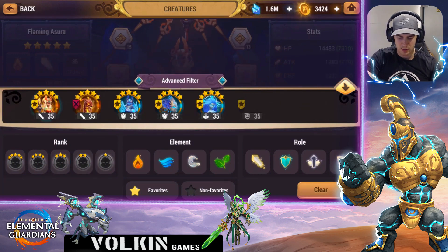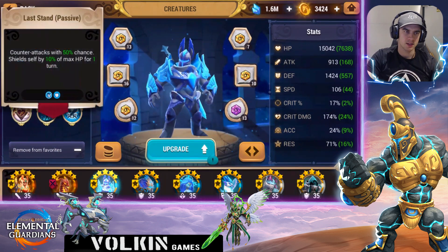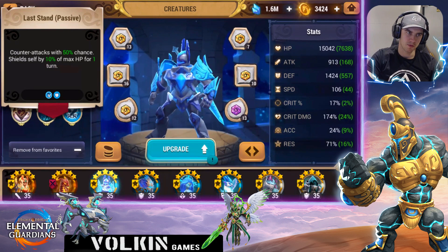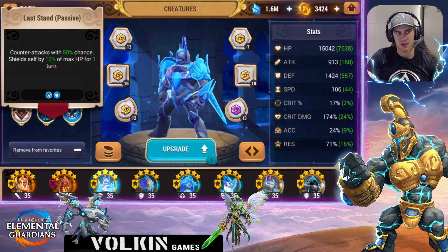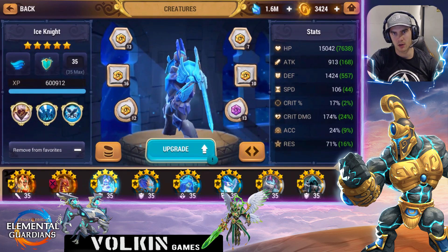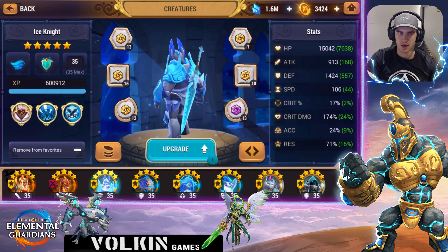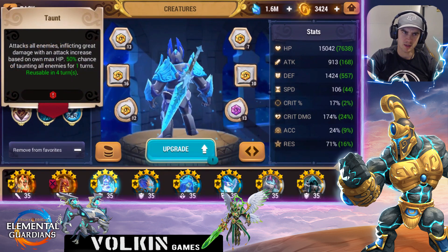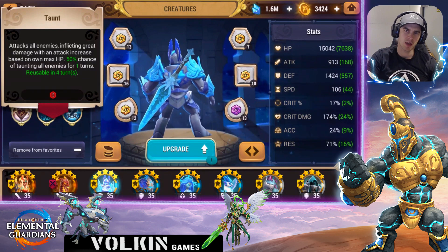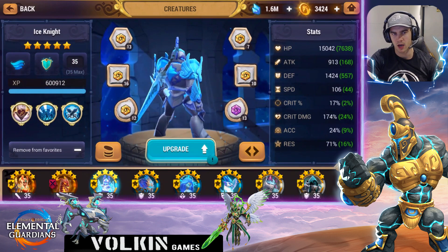The other early game option, if you manage to pull him, is the Ice Knight — the Water Stone Guard. He's fantastic. He doesn't have self-sustain but has a passive shield: every time he attacks he gives himself a shield of 10% of his max HP, and there's a 50% chance to counter-attack and gain that shield. Early on in the floating islands nothing's going to break that shield, so he doesn't need self-sustain. His second skill is an AOE based on max HP, and HP scaling is really big right now.